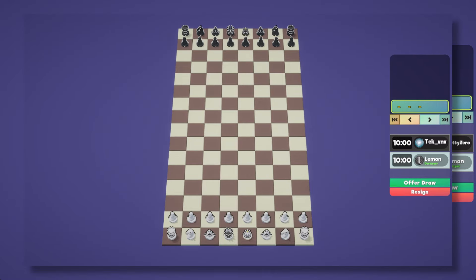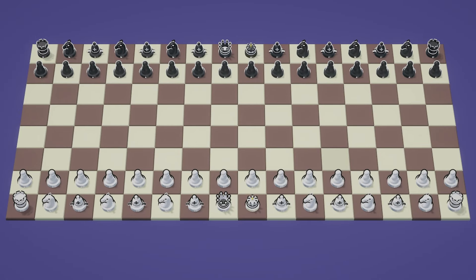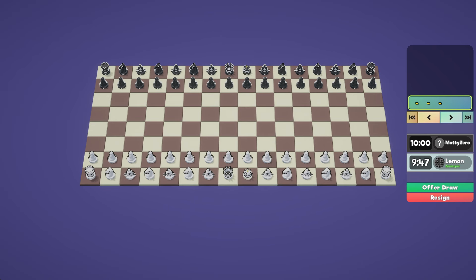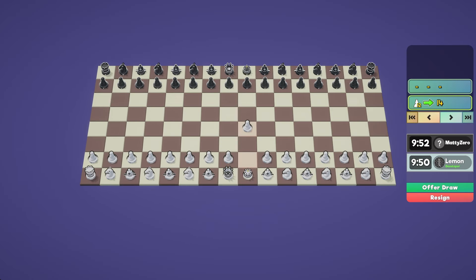After my long chess video, the most popular comment was 'wide chess next,' so here we are. It's the exact same thing as long chess but the board's twice as wide instead of twice as long. The extra squares have knights and bishops — no extra rooks or queens — because castling is still legal and adding extra rooks in the middle would just confuse things.